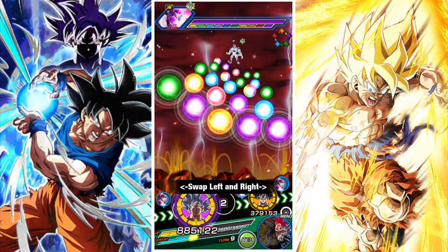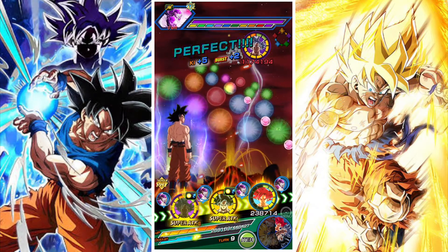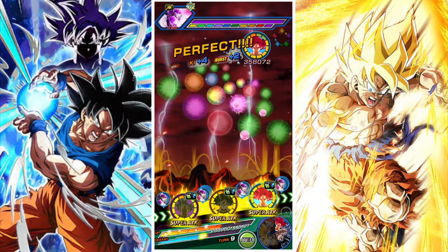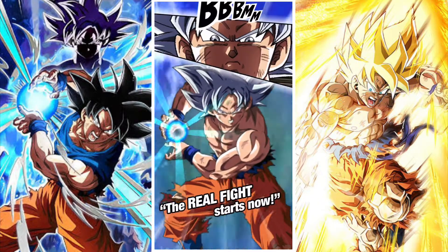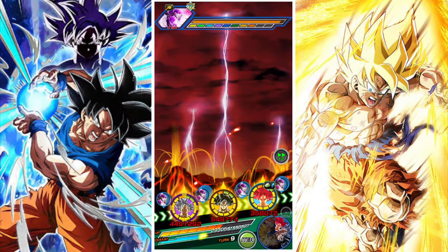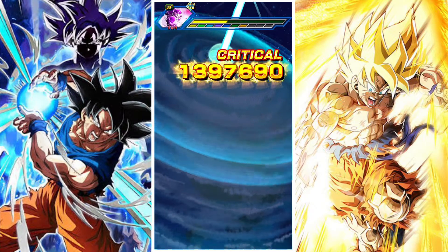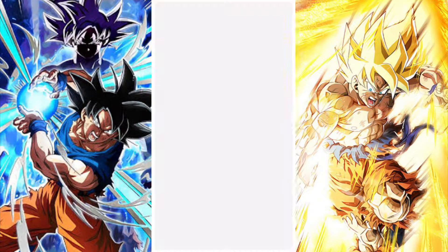We've got Frieza in his final state — you want to burst everything down right here. Ideally have two items for this final phase; it depends on how strong your team is and what units you've rainbowed, but having some heals and a Whis is advisable. Frieza in his final form does seem a little less tanky — maybe that's just luck or the stacking of attack showing. They might knock down his tankiness a bit to make it more of a DPS race since players are struggling near the end.